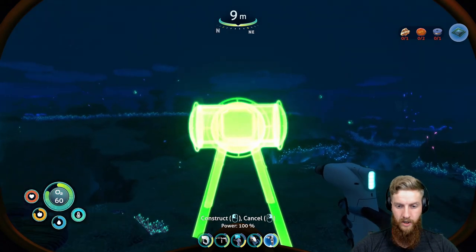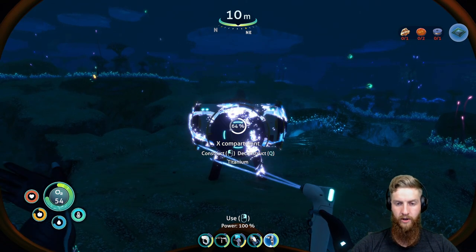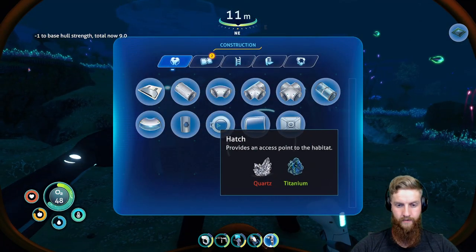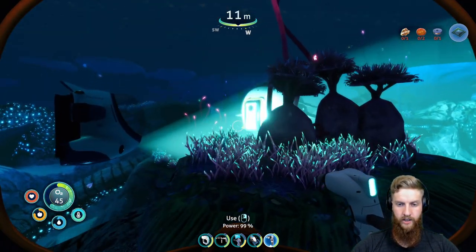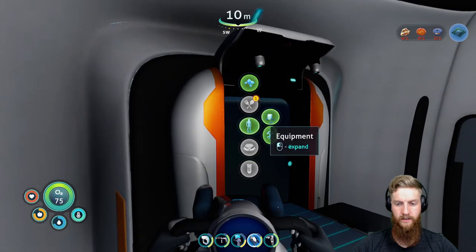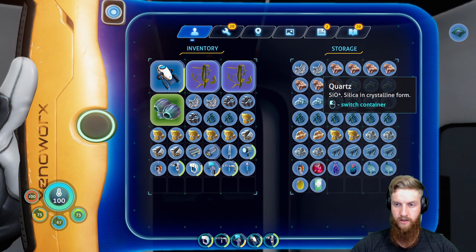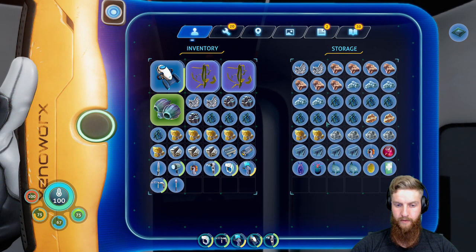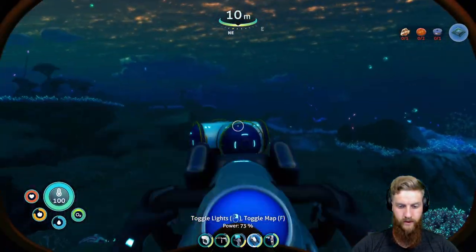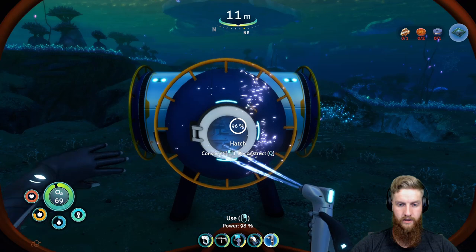Looks like we're going to start building the base - because why not? Let's just start building right here. This won't be our forever base, but it'll get us started. We need quartz for the hatch. Should just be able to attach right onto this thing. Do we have quartz? Oh yeah, we got quartz. There we go. Let's build a hatch. Perfect.